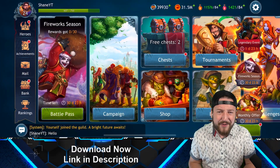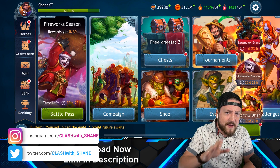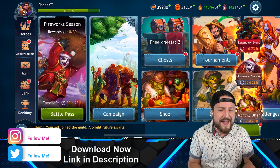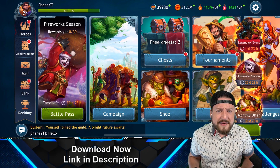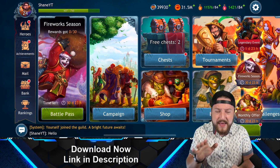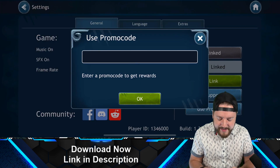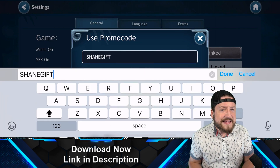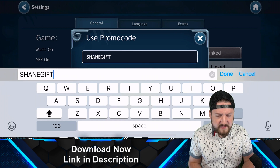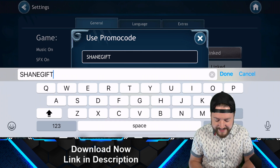Hey guys, we're back to another video and today we're diving into the game Dragon Champions. I'm very happy to show you guys this game. You can go ahead and download it right now for free using the link in the description below, and if you want some free stuff to help jumpstart your progress, go ahead and enter promo code 'Shane Gift' — they'll give you a nice little boost for free with extra early game currency and items to help you progress faster.